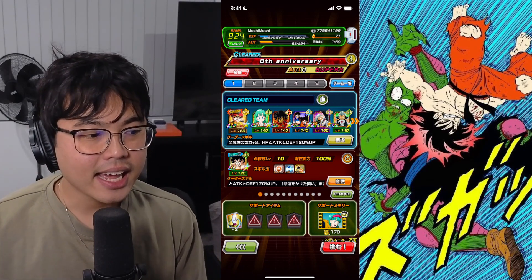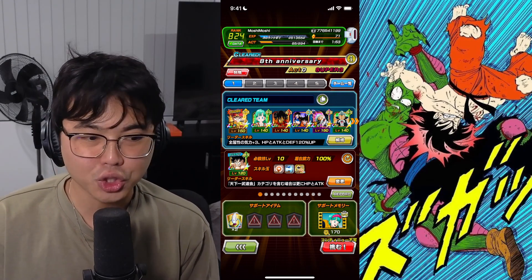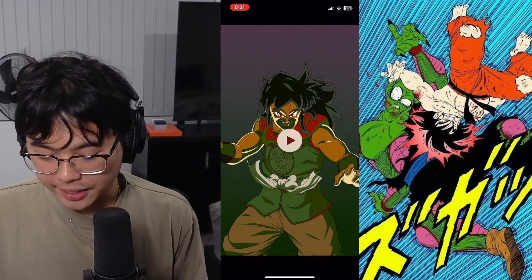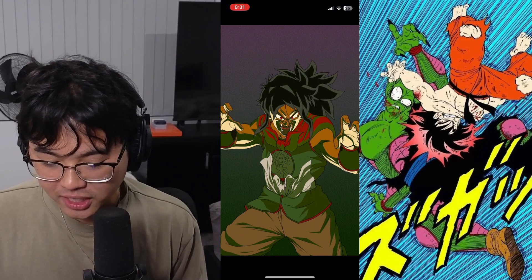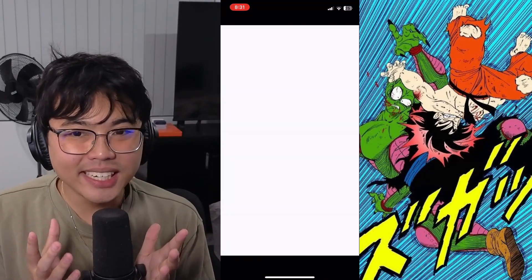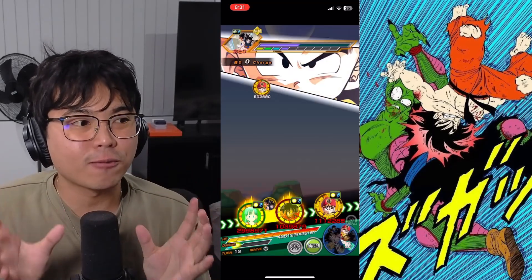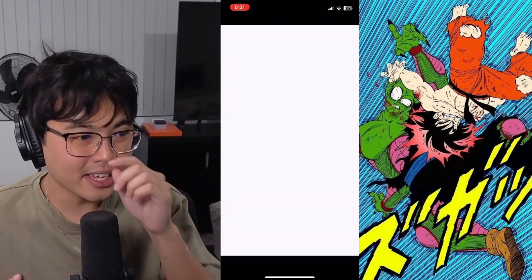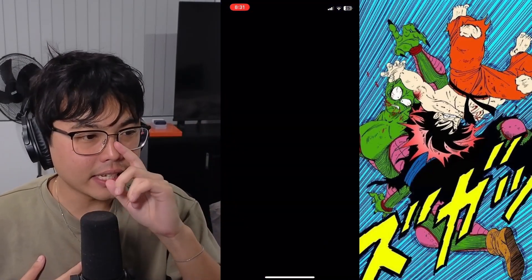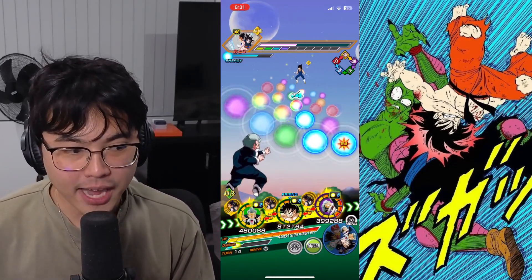We're using Whis as our item and the support memory is Bulma — not that it really matters too much, it's just in case you take an early super attack. So let's get into the run. I did pre-record this. Unfortunately my iPhone storage was low since I took so many attempts at this, so it actually didn't record the last few minutes — it only captured the last five minutes of the battle, which is so annoying, because we just missed Tech Bulma tanking the Fat Spirit Bomb, which I did stack up with Whis. I believe that was my final Whis.